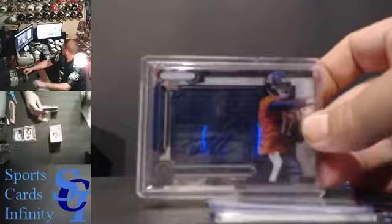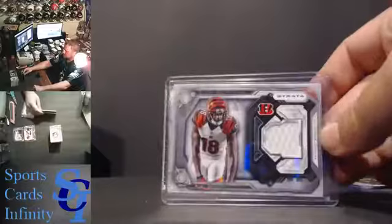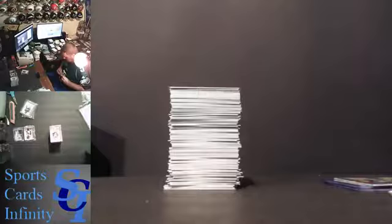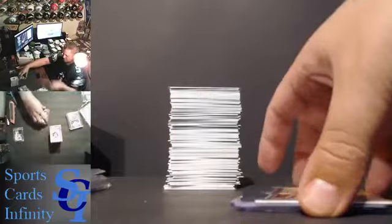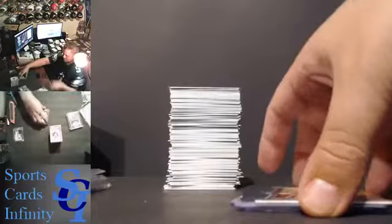Alright, the hits. For the Bears, David Fales RPA. None of the hits in this box were numbered — not one numbered card in the whole box. That might be the one downfall. Scott Crichton, Vikings rookie auto. I mean, the products shouldn't hide how many cards they make. Why not give every single card a serial number? If you print 15,000 base cards, make it numbered out of 15,000. AJ Green for the Bengals was the relic. Those are three hits for Strata. We're going to get this Jadeveon Clowney gold rookie in a top loader as well.